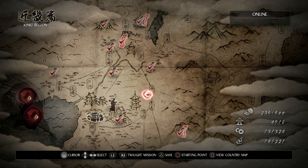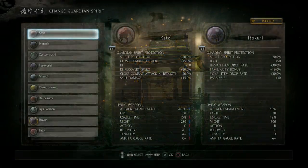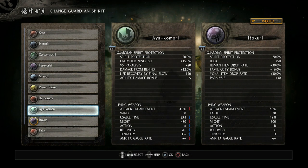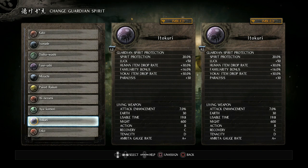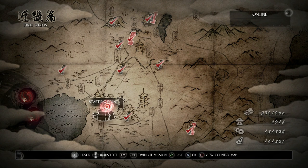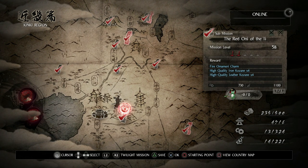One of those bonuses is going to be a spirit. Let me show that real quick — there is a spirit you should already have from the main storyline: it's the Spider. The Spider will make it so that your drop rate is much better. All of this combined will definitely up your chances of getting the smithing text.